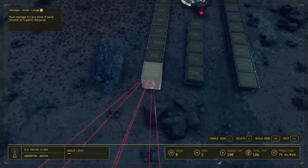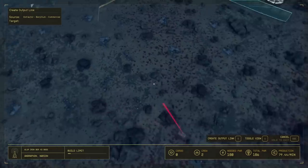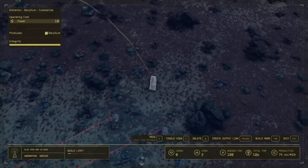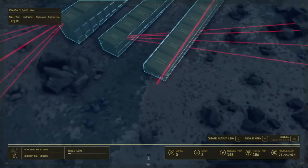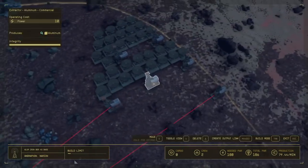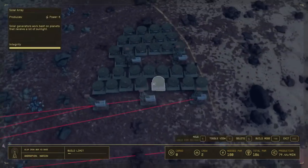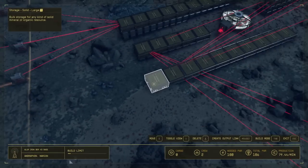I'm now going to wire every single one of the exact same type of extractors to the exact same box. The main goal is to keep all of our resources separate. I'll be doing the exact same thing with the beryllium, although I'm going to add it to the stack that isn't as huge, because we don't need beryllium as much as we need a whole boatload of iron as well as aluminum. Definitely try to keep your resources separate.